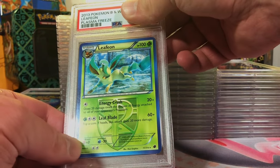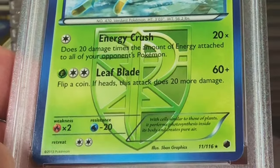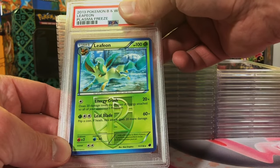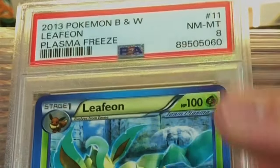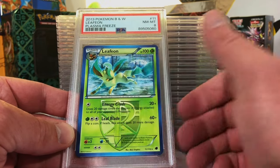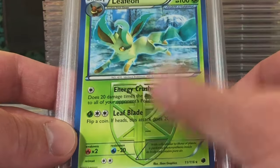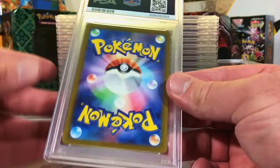Liceon non-holo rare from Plasma Freeze - I love the colors on the plasma sets, the greens and blues, these emblems on the cards. It's probably a nine because there was minor corner issues. PSA 8 - hey, you win some you lose some, but it's still a pretty good grade for a card this old. We will take it, I love this Leafeon artwork.